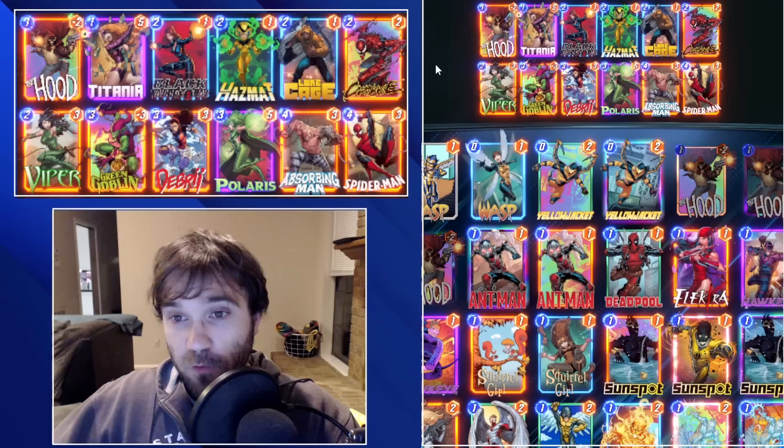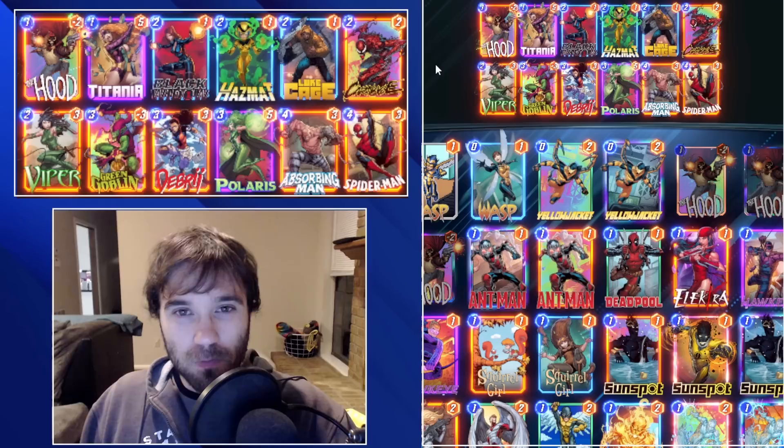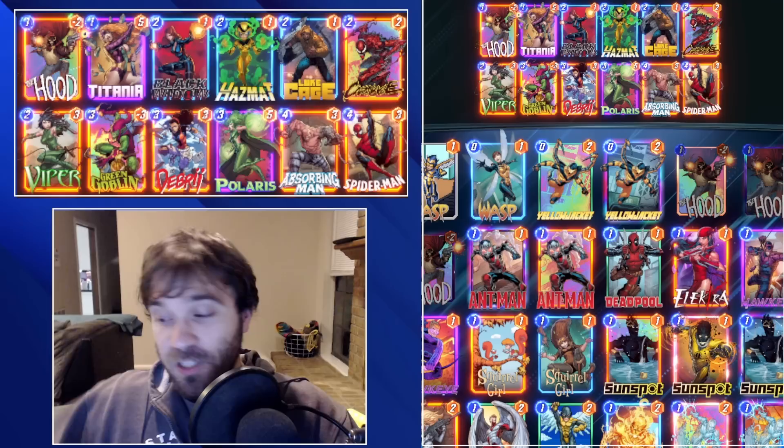On turn 4, Absorbing Man can copy any of those 3 and it is a phenomenal option. No matter which one it is, sometimes you just want to send Absorbing Man onto their side of the board — they'll have a 3 power card and won't be able to do much after that. Polaris can pull over a Squirrel, a Rock, or just anything else that's 1 or 2 cost. They are all phenomenal options.